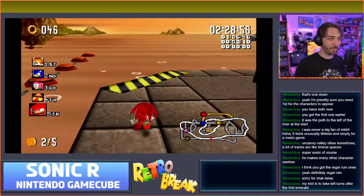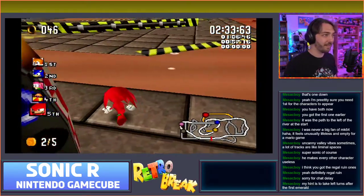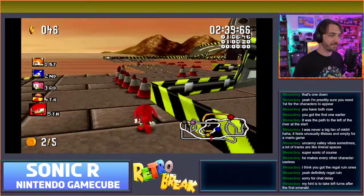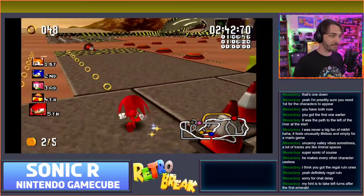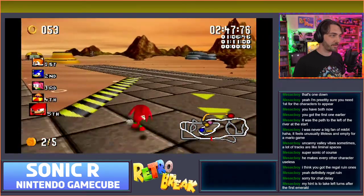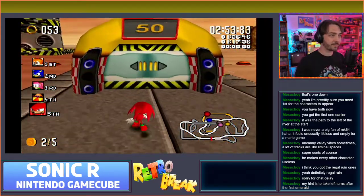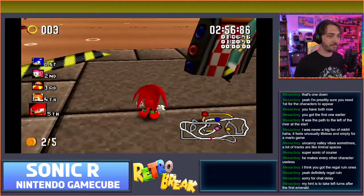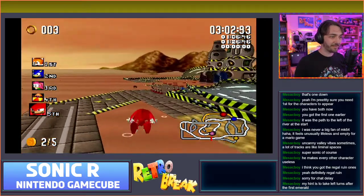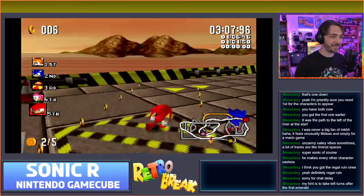Left turns after the first emerald. Oh no, there's a door there - am I going the wrong way? I haven't got enough rings. Let's come back there. Does it appear on top of that submarine then? Yeah, there we go - got it! Thanks for the hint. I don't know how I didn't notice that door was there.